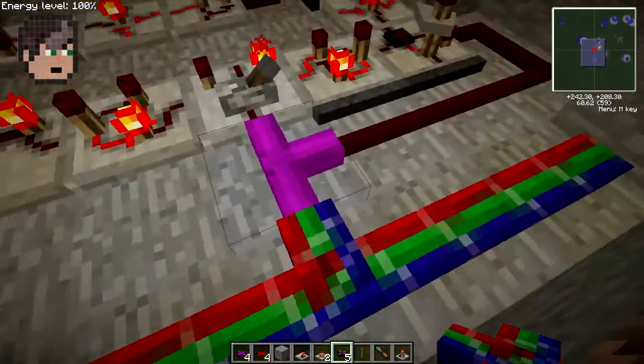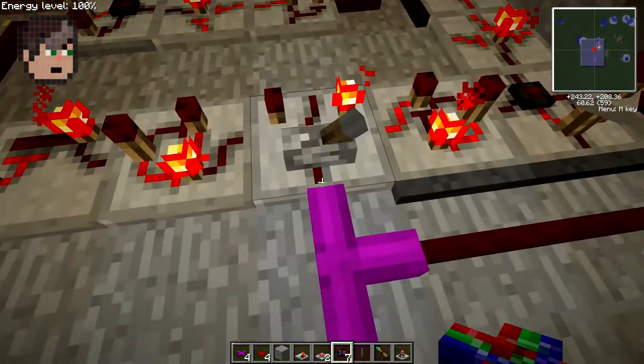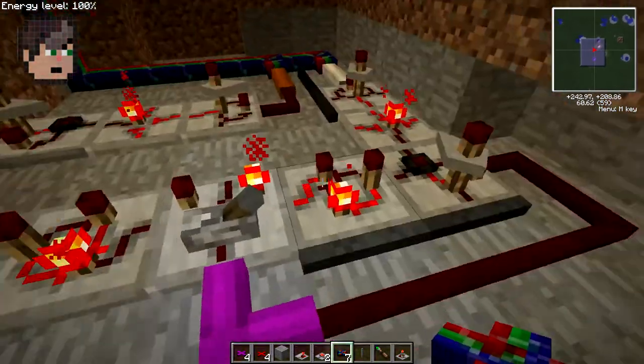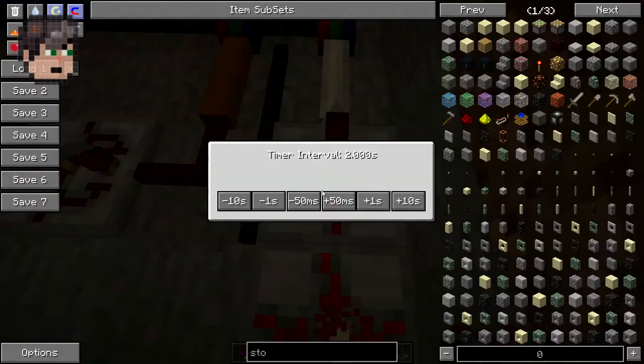Now when you press that button it will tick here — this is explaining it by the way. It will tick here. You need to set up timing so you want it to move — this is going to pulse the motor. The motors can run at a maximum of 0.8 seconds at a time.